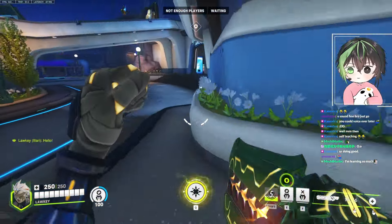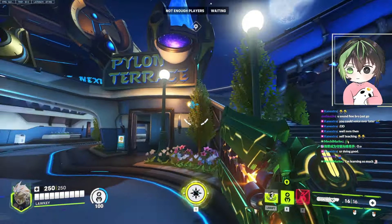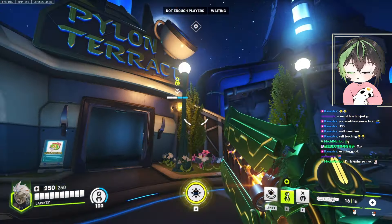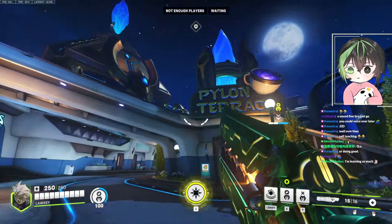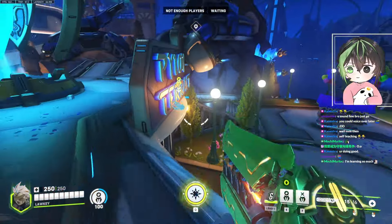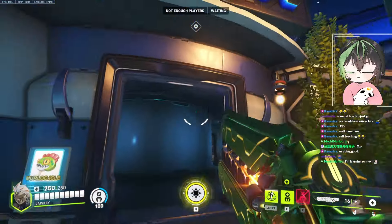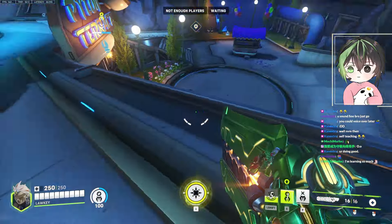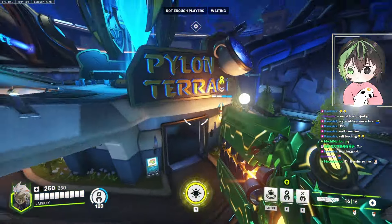Pylon is pretty important and usually very easy to destroy. I guess this is a good spot too — I like putting it there because it's pretty hidden. Like if they push on the top here and you're getting pushed down, and they're pushing up there too, I feel like this is a good spot. Like they really need to push far away from here, so you have a good angle to shoot them down and put pressure on them.